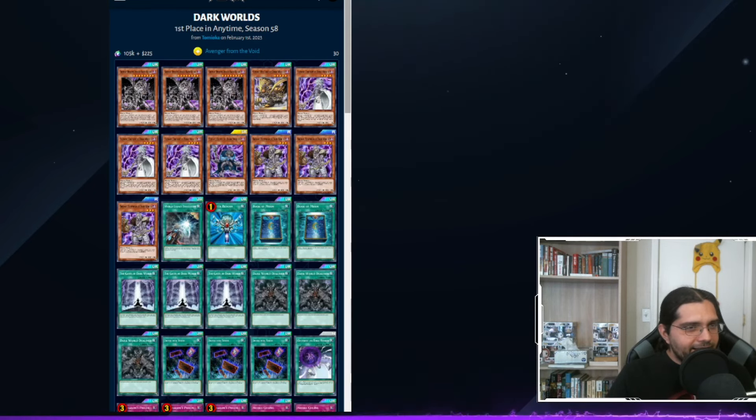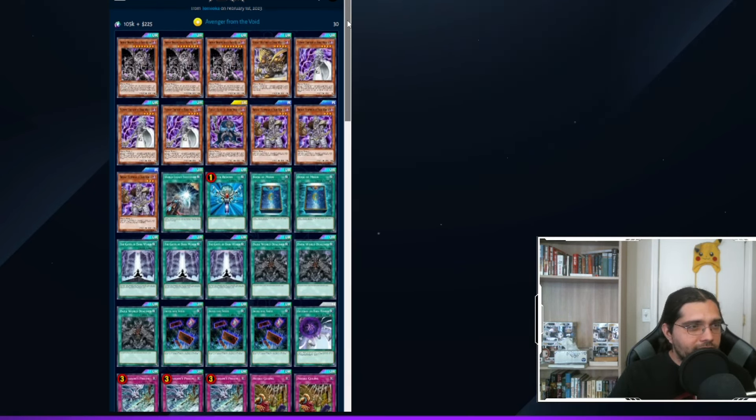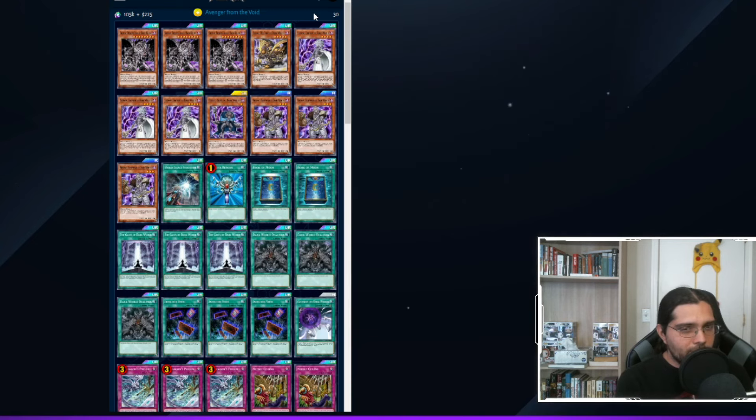Our last deck has a big claim to fame: at 105,000 gems and $225 out of the selection box, this is the most expensive deck ever posted to Duel Links Meta. Out of over 50,000 decks posted to the website over the years, this one costs more gems and money than any other. That alone is reason to feature it — and Dark Worlds are a really fun deck to play if you happen to have the cards.